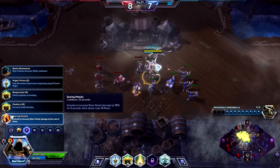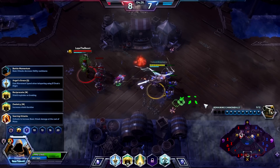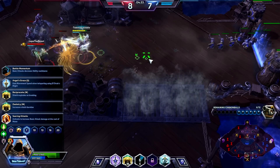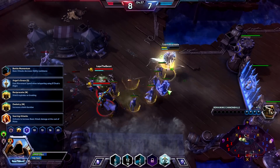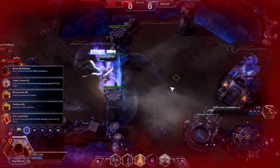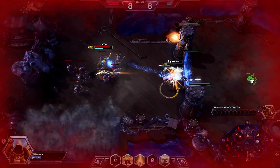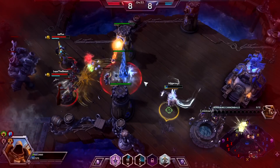Next talent: we want basic attacks to decrease ability cooldowns. None of these are really particularly tanky talents, but this one gives you more utility by reducing cooldowns. There's no point getting movement speed when you throw your Q because it slows them anyway. Shield exploding and increasing shield duration aren't that useful either — this talent gives us a bit more from everything, so this is the one I like to build on a guardian build.